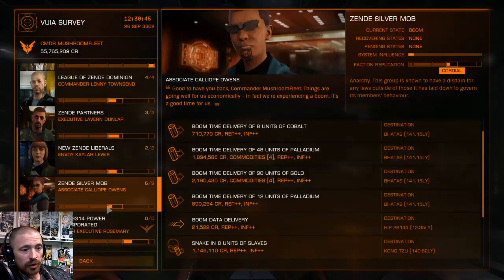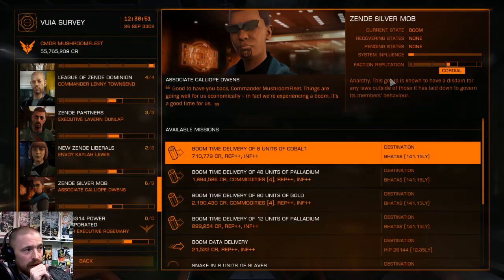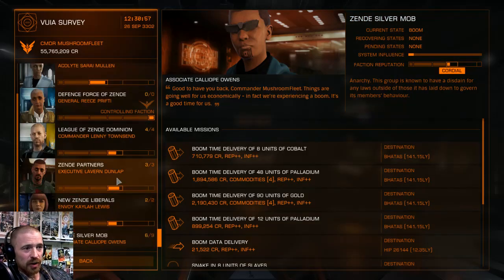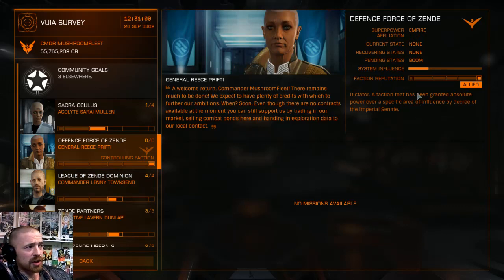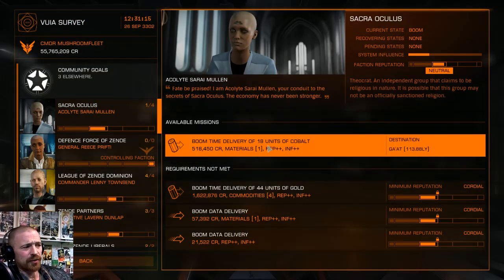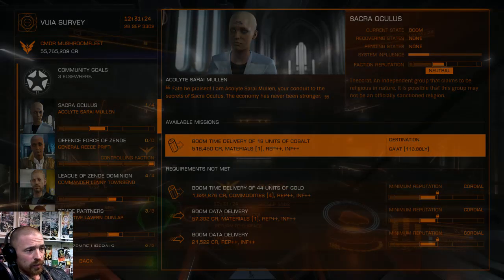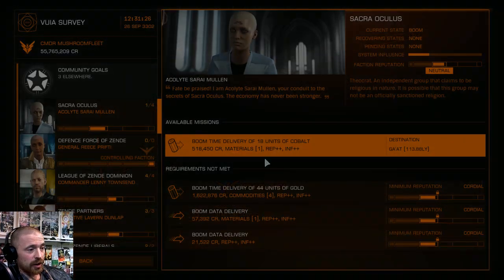Watch out for traps like that. Zendi Mob are great — they're anarchist and I like to support them, working for both sides keeps things going. These other guys are new — I don't know who they are. Half a million for 20 units is chump change to me, but I've never been to GAT so let's take a look at GAT as an example. Open up the galaxy map and click on GAT.